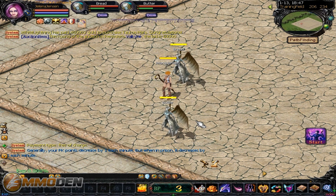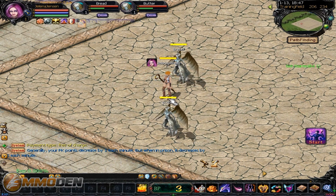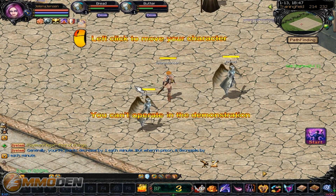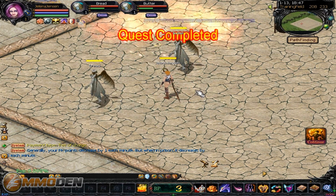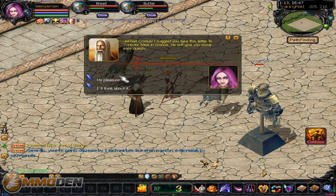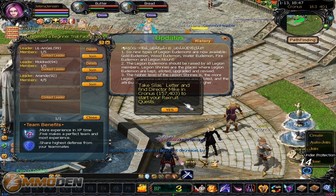I'm actually going to close it out and skip the tutorial. It's telling me to click to move around, which is all good, but I thought I actually skipped it. So let's do skip instruction and hit start. Quest complete - now we can move around. We can talk to this guy with a little exclamation over his head. He's telling us all hail Kronos, which is essentially the city I'm in, and suggests I take this letter to Director Mike in Kronos and he'll give some easy quests. Now we're in the game, all started up.